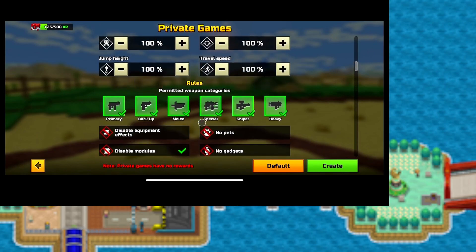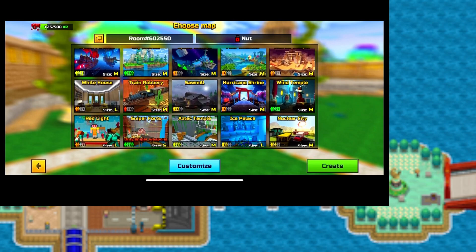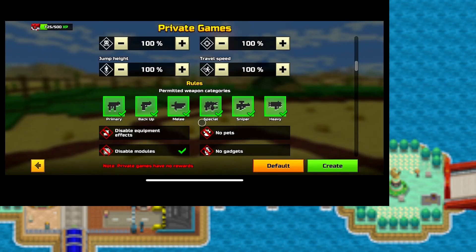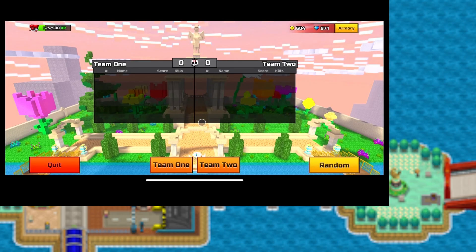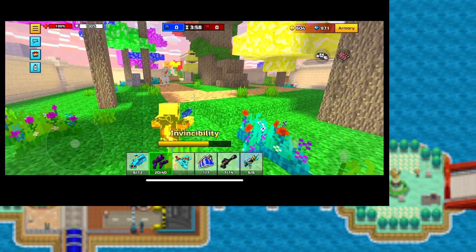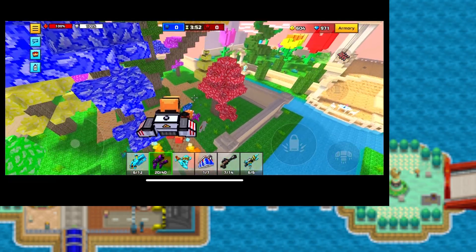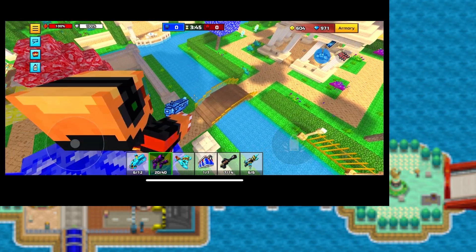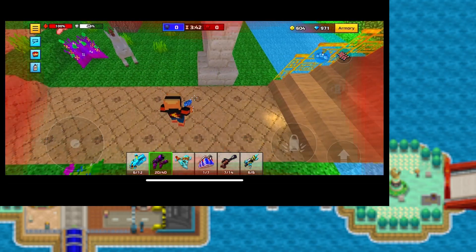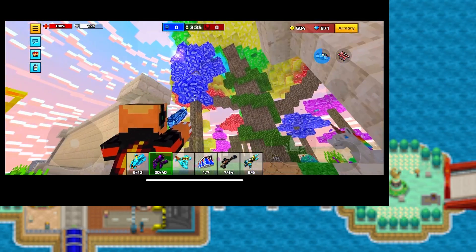I'm going to swap to a third person view for this, and let me put on a password so nobody joins me. We'll go on to probably the best place, which is Heaven Garden. Fall damage really is a simple mechanic — it's in most video games nowadays. You fall from a high place, you take damage. Let me get rid of my jetpack so it doesn't change the outcome. I jump and I take damage.